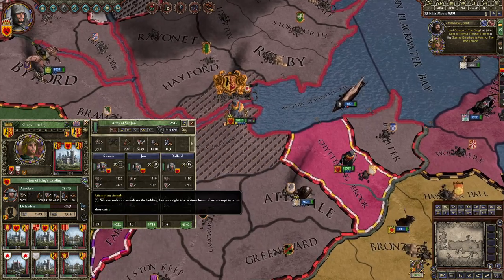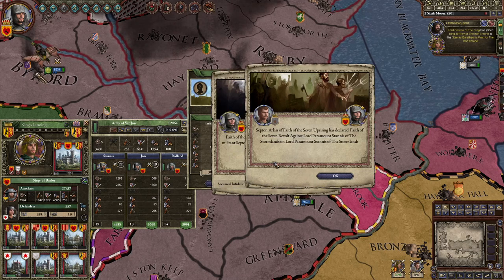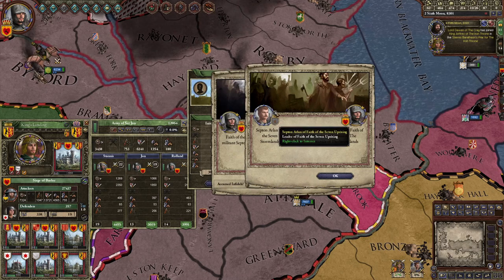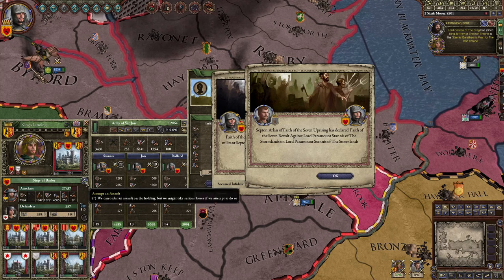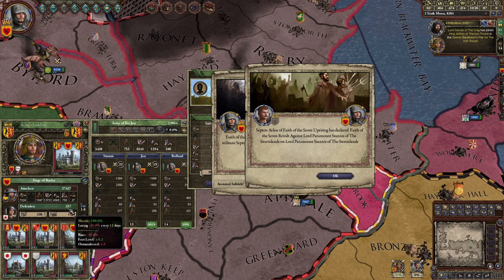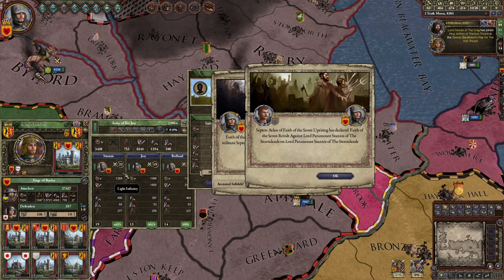I'm gonna siege the city because you don't take many casualties — it's a city. The next place is a sept, which is a church. I think I can take that one too — 357 defenders, I have 27,000. Attempt assault — we'll wait until the game pauses for that to officially work.